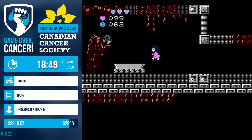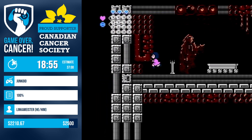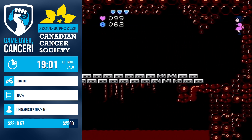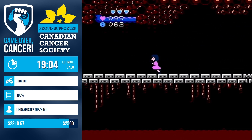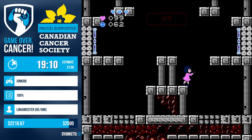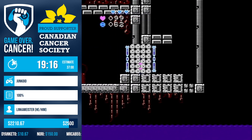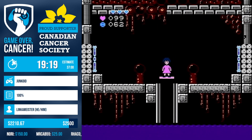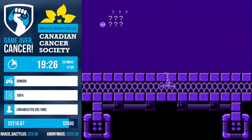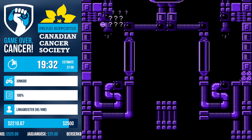Now we're gonna get the Death Scythe — it's basically Screw Attack. Not really that handy at all, kind of useless. Maybe it helps at a few spots but other than that it's not that useful. It's been a while since I last did this run — I only did a bit of practice earlier. Now we go into — I have no idea what the name of this area is. It's purple — it's a purple area, that's all I know. Literally no idea what the name is.